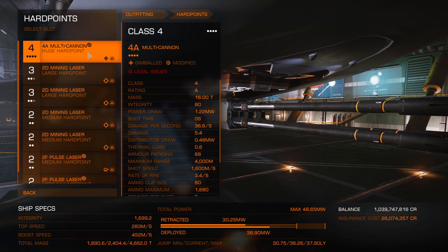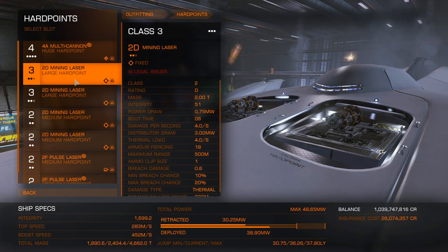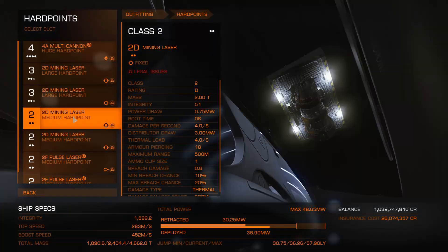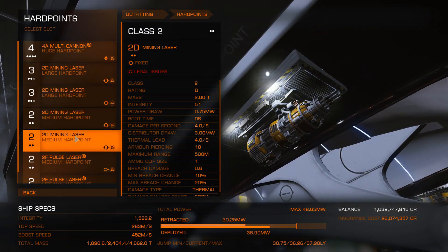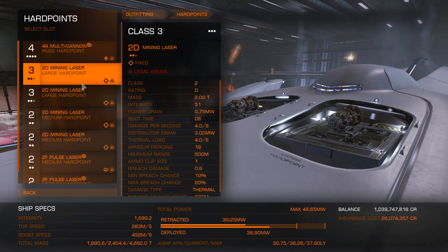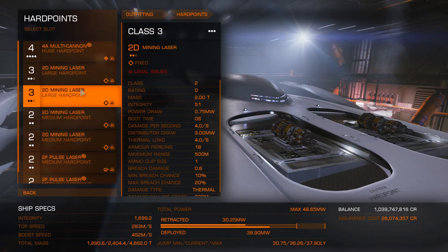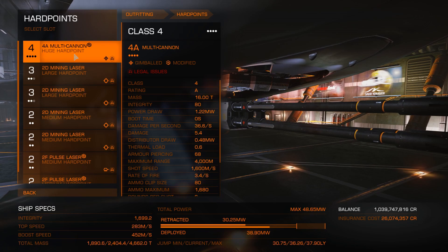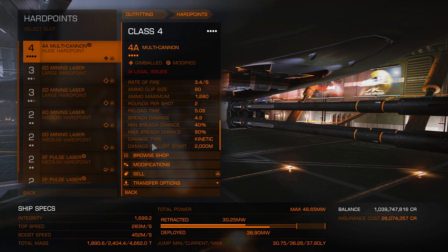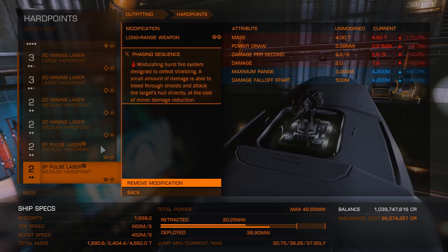Very simple — I've got a couple of slots for defense to take out hostile targets, and the rest are mining lasers. With four mining lasers on here like this, it drains the asteroid in no time flat. Most of your time is going to be spent gathering everything through collector limpets. For defense, I've got a 4A multicannon overcharged with corrosive shell, and two pulse lasers — both turrets — with long range and phasing sequence.